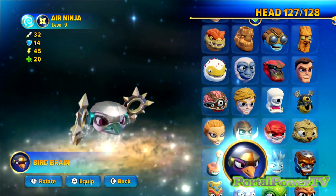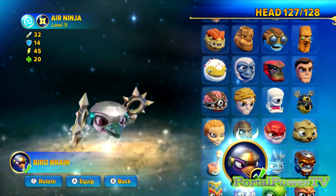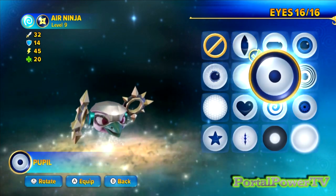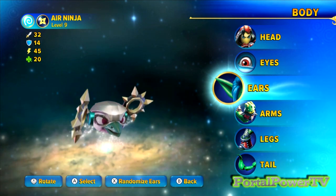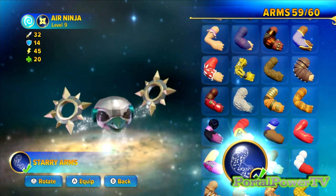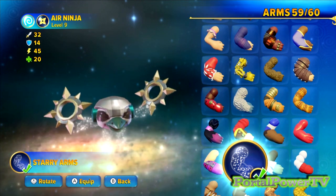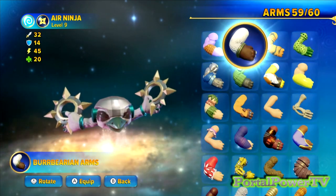All right, so right there is the bird brain. We'll select that - that's actually the head that StormBlade uses, it's StormBlade's head for the most part. And then eyes, we're just going for the pupil eyes right there. And then ears - no ears. Arms - let me look back and see real quick what I used, referring to my iPad here. Ironically enough, I used some arms called bird arms, just because it was kind of appropriate.